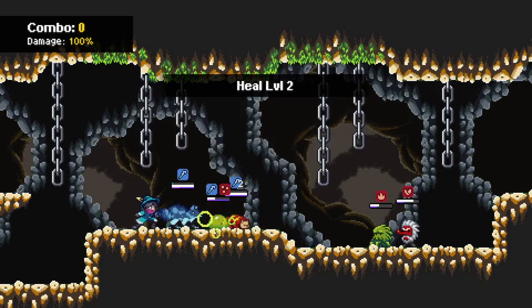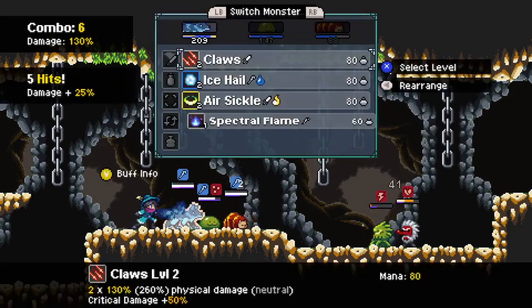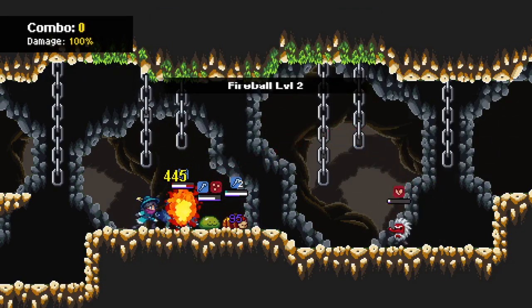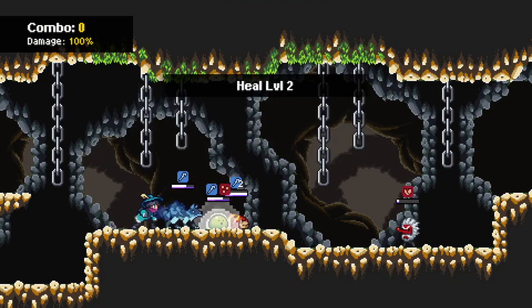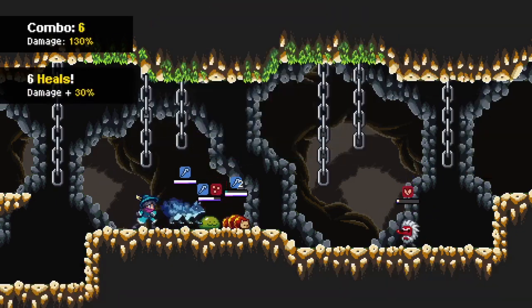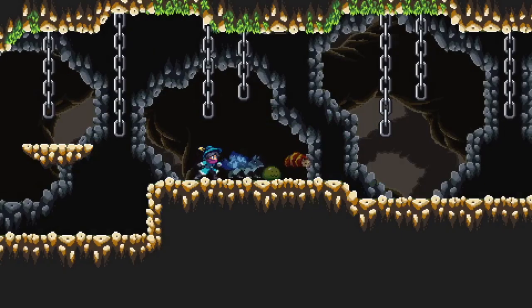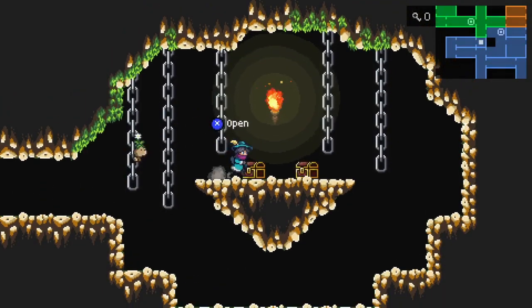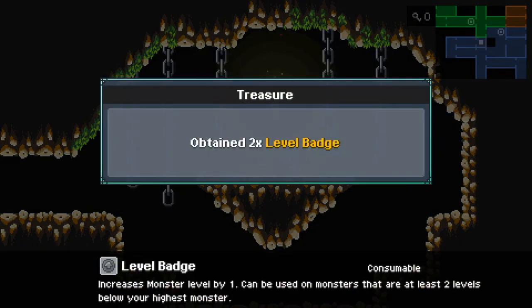I definitely want to heal that. If you could get a crit... Four stars. I did get a Tengu Egg though. We get a pair for mana and two level badges.